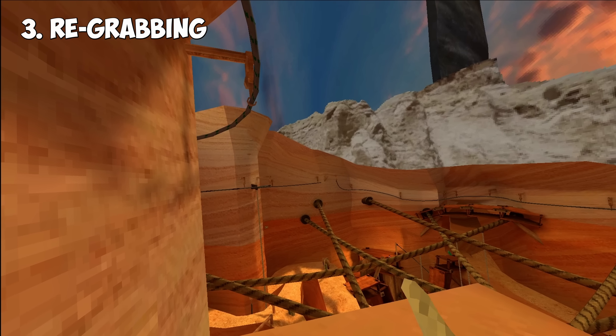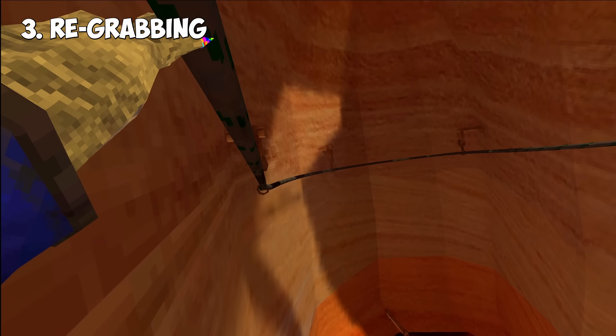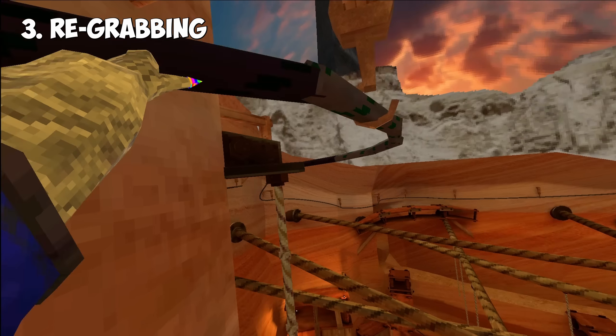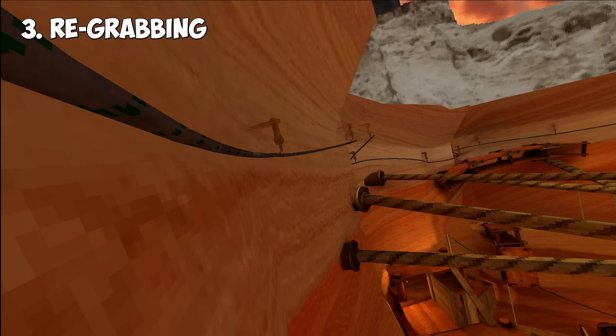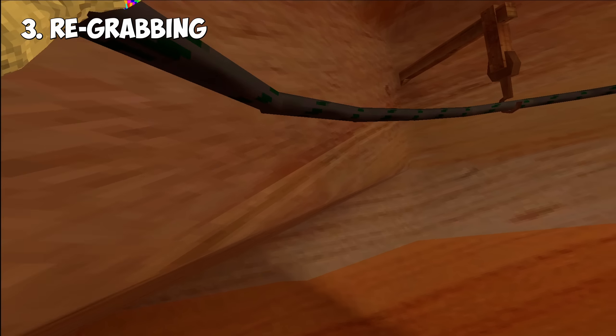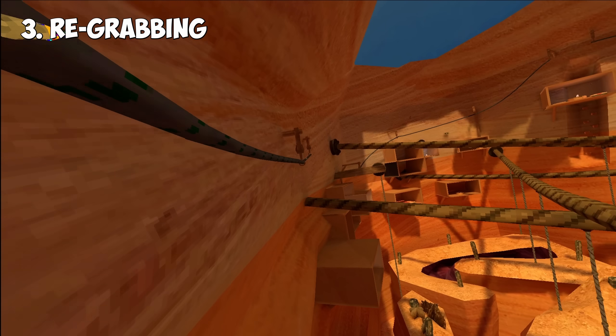Now I'm going to show you a really good spot where you can re-grab, and it allows you to skip an entire portion of the zip line and also helps you gain a lot of speed. Obviously there's this little hole — you just jump and you land on this part of the zip line. And now you have a ton of speed and you've jumped that entire section.